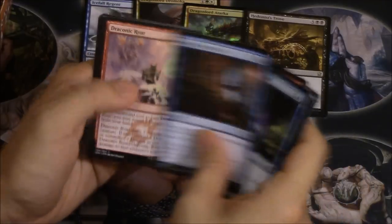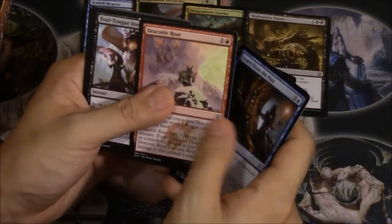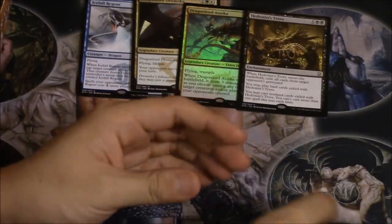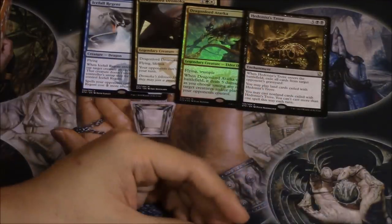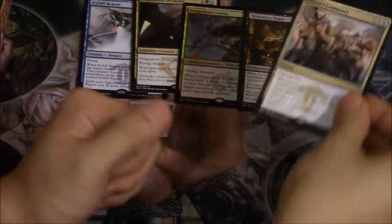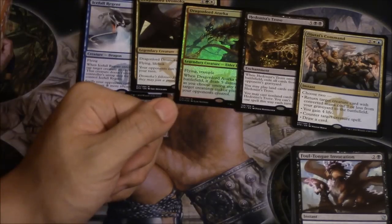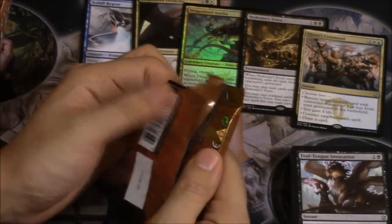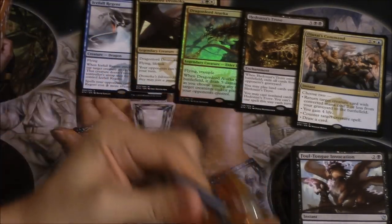Reduce and Learn from the Past. Dragonic Roar — I want to play this card, very good. And then the buy-a-box promo: Ojate's Command. A lot of really good uncommons in this set that I'm looking forward to getting. Lightning Striker would be the uncommon I want most of all.